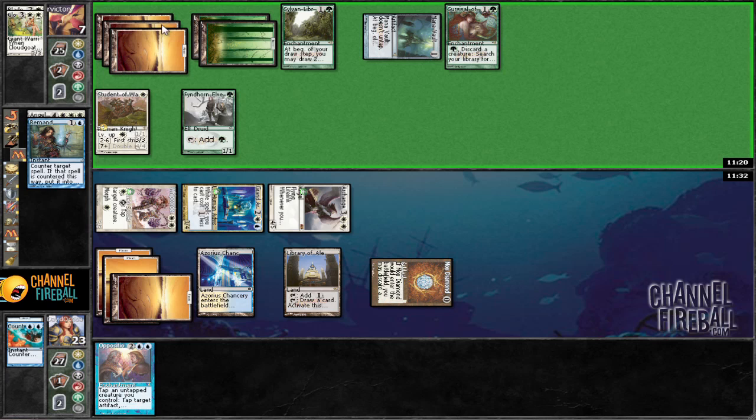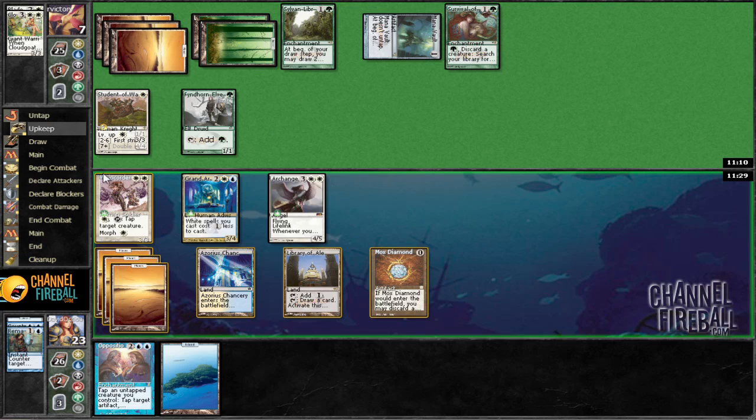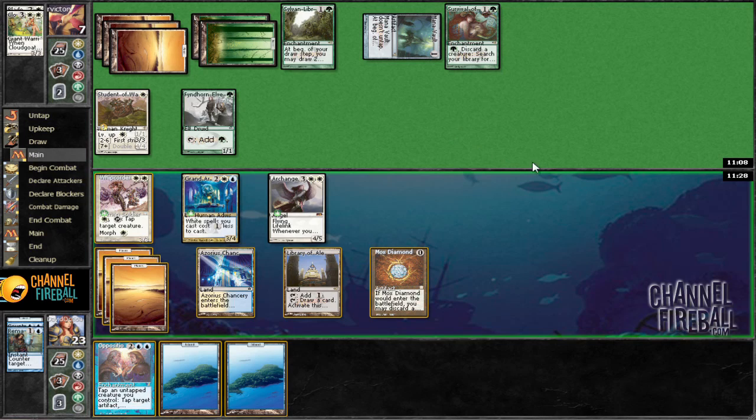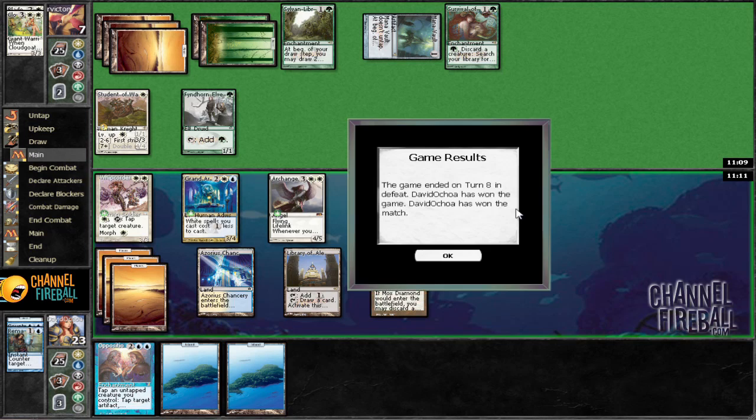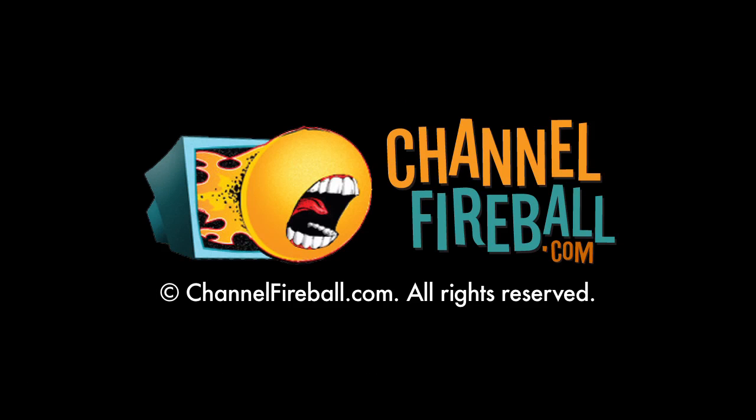I'm going to Remand you into the stone age, sorry. Draw — island. Can't actually play it, so do we draw a Spectral Procession? No, nothing. And he just didn't want to play that anymore, so we are on to the next round. I'll see you during round two!